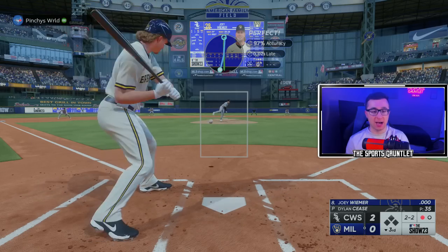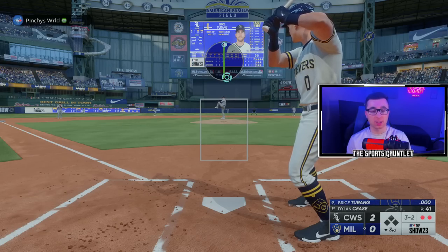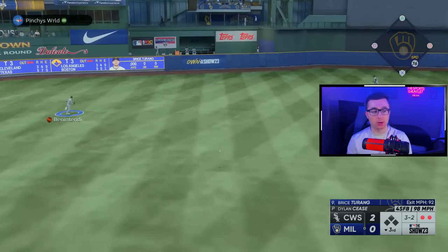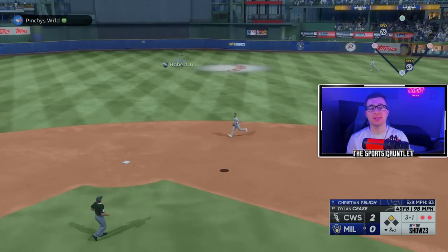Cease is continuing to be dominant — 8 up, 8 down. I'm gonna throw him a strike; I don't want to ruin the perfect game with a walk. So if he hits it, he hits it. He hit it — okay, perfect game no longer in tact. Can we keep that in front? No, we can't — we're in a little bit of trouble now. 3-1 count to Jelic, I don't like that, but luckily he pops it out and we're out of the inning.